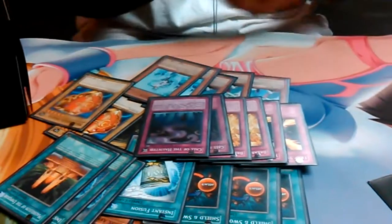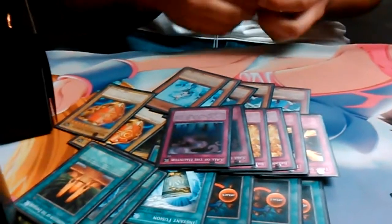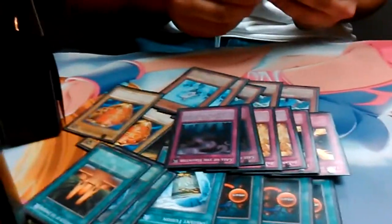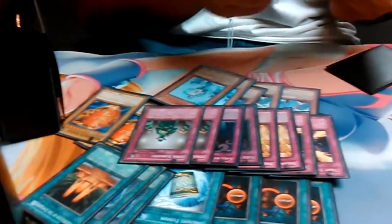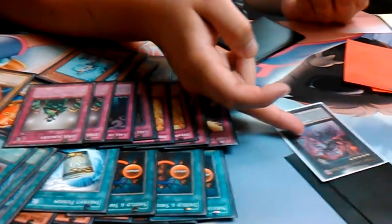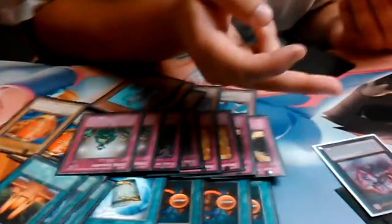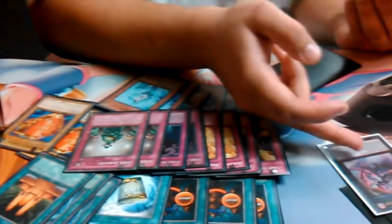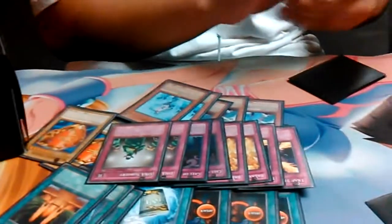And then I have two Called by the Haunted, because you just want to summon the level fives back or whatever. And if you have Box of Friends in grave, you can bring it back on chain for an MST, which is very good. And then I run two DNA Surgeries. People will be wondering why you run DNA Surgeries - it's because of the level fives. Basically I can go into the level fives like this one, which requires two Zombie-type level fives. And it also messes with the Bujin matchup as well. And you basically can special summon one monster from the graveyard, so it's basically like Monster Reborn for you, in case you're in a bad spot.